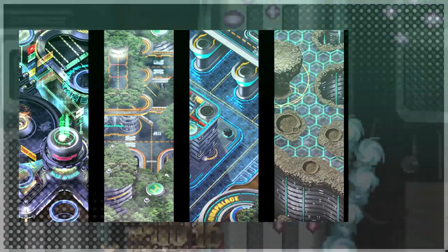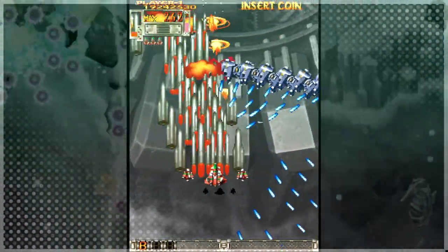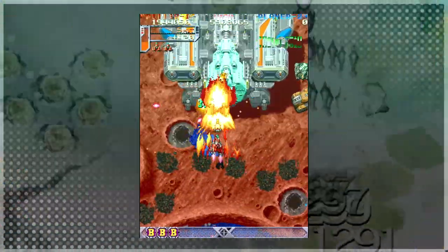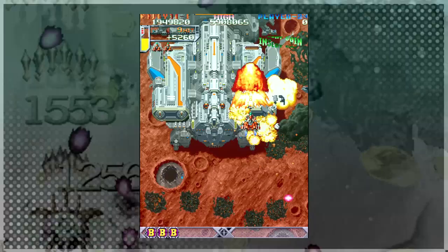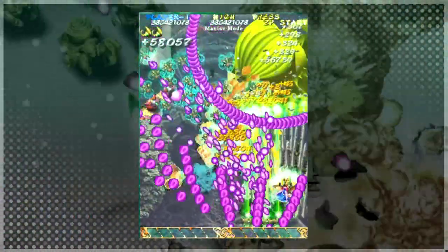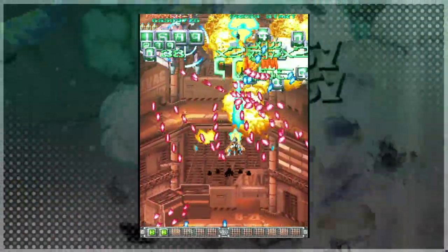Varied Sections. Try to think of the theme of different sections of your levels to prevent them from blending together. Some sections might focus on popcorn rushes, some on ground turrets. Some sections can have a lot of destructible terrain mixed with the enemies, some can focus on getting just-in-time bullet cancels, and some can be extremely tight gauntlets of difficult enemies.